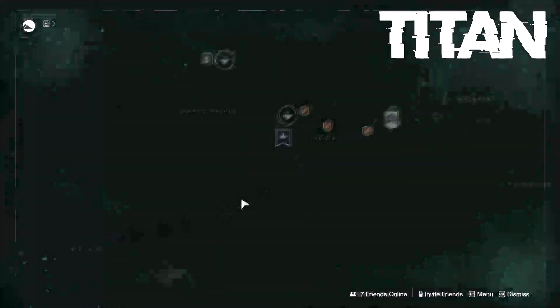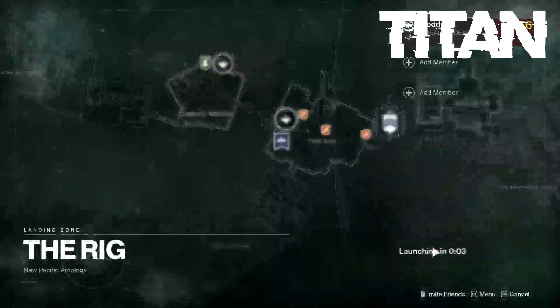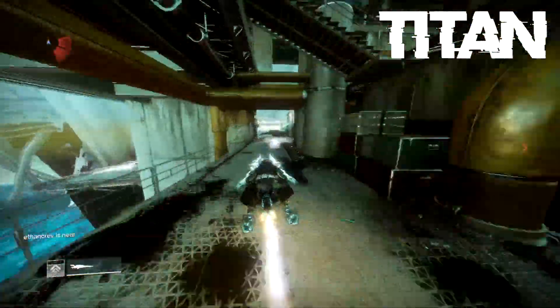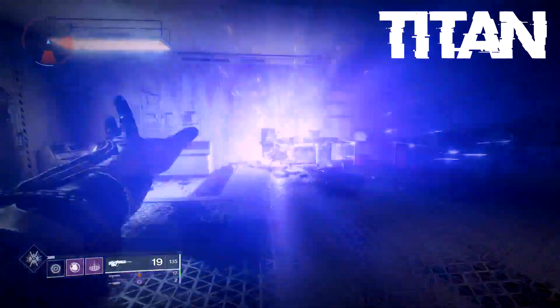Over on Titan, you're going to want to head over to the Rig. Xur will spawn up in the back of this room right here.